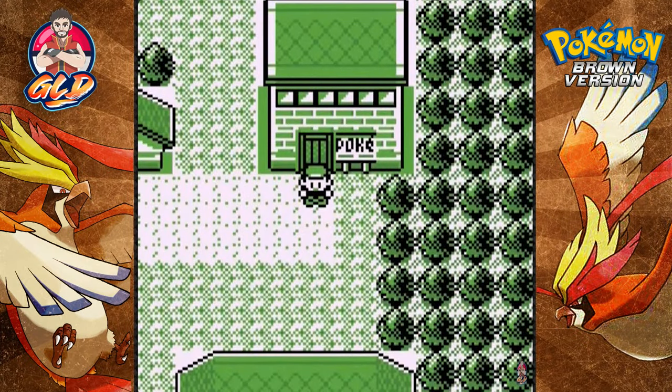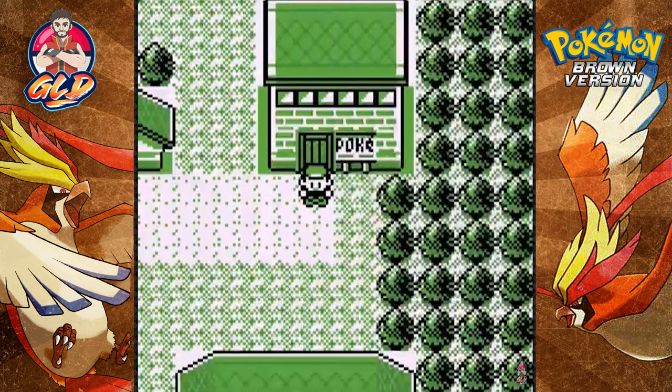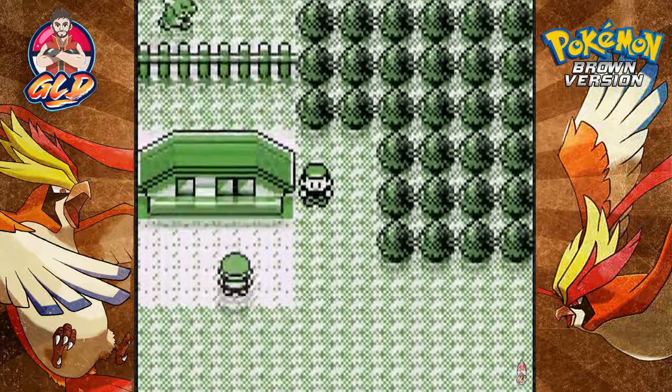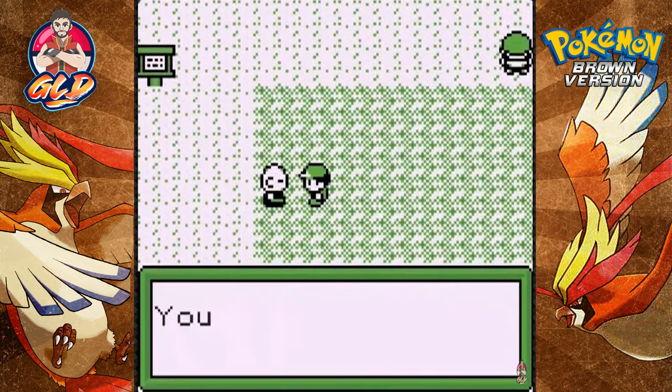What's up guys, it's me your Badass Ghost Draven, and welcome to another episode of our Pokemon Brown walkthrough. In our last episode we did a lot — we got ourselves Dragon Breath, we defeated Lily for the second badge, and we are now able to use Cut. I still haven't found the coin case, which I'll eventually do later on.